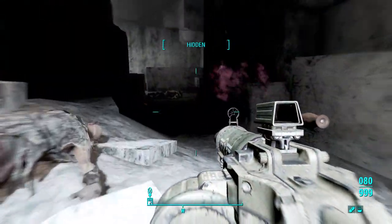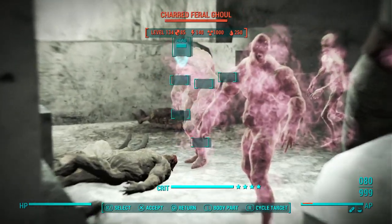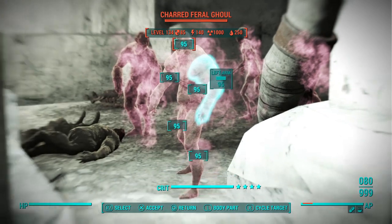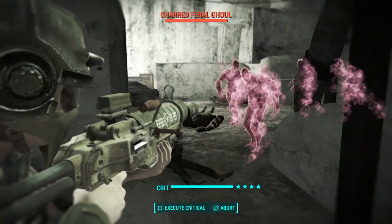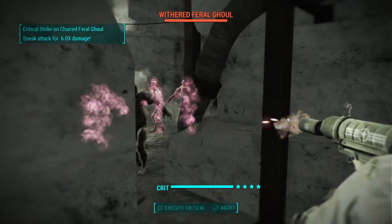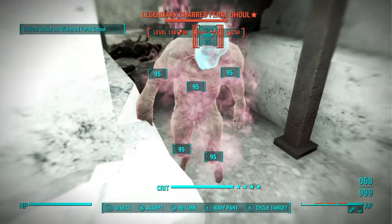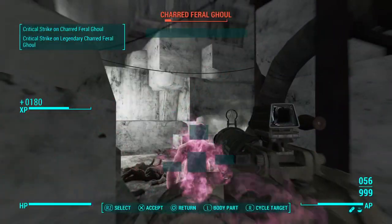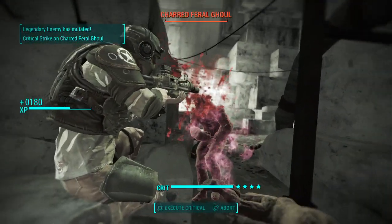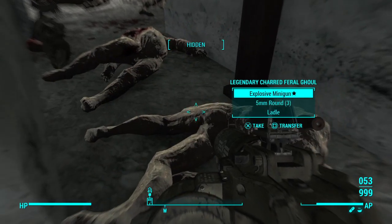And it works just like loot locking when you enter an interior space, similar to the National Guard training yard or the abandoned house in Bunker Hill, except in that case you're making your hard save outside and then the quick save, or the autosave, is the one interrupting the loading process.